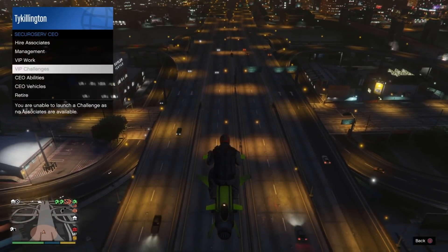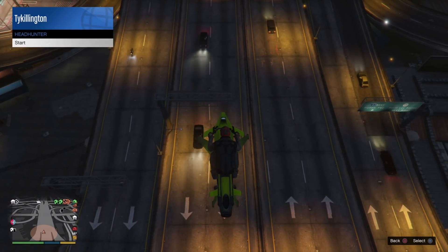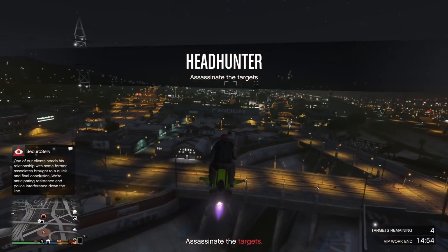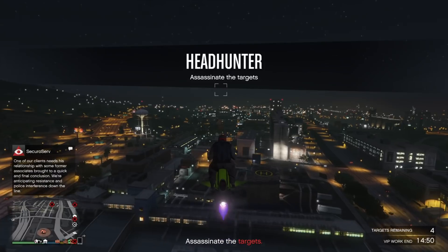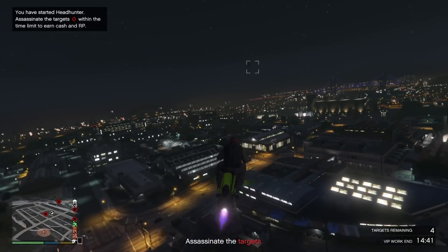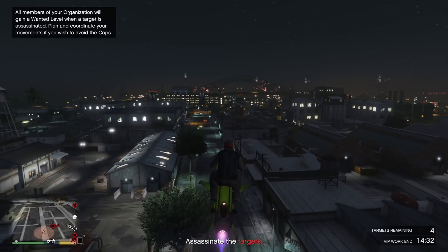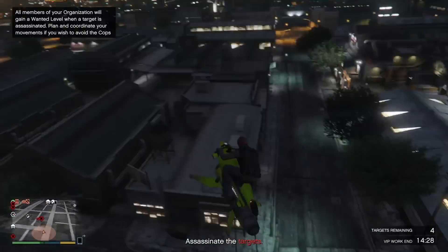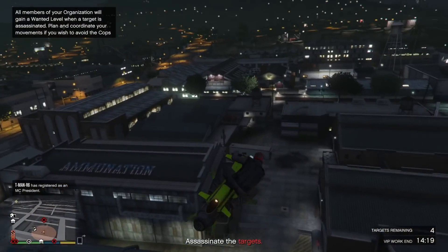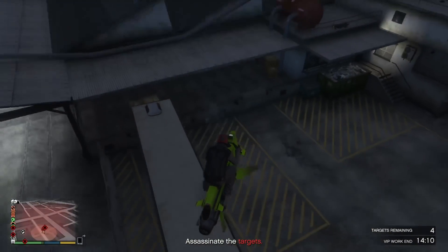Do your client job first so your cooldown timer starts, then run a VIP mission — either a Headhunter or a Sightseer. Those take roughly the same amount of time, between two and five minutes. The Mark II is the better vehicle, but don't let not having it deter you. To run basic VIP missions, all you need is $50,000 in your bank. Headhunter and Sightseer are the easiest to do solo, and you can do them in an invite-only lobby — you don't even need a public lobby.